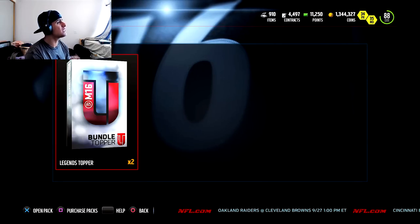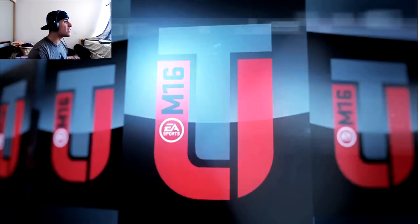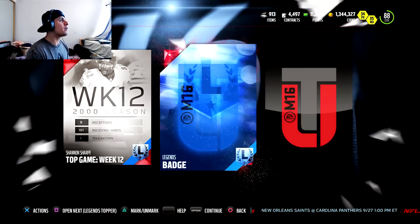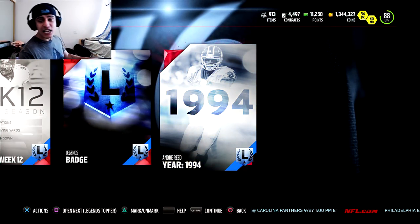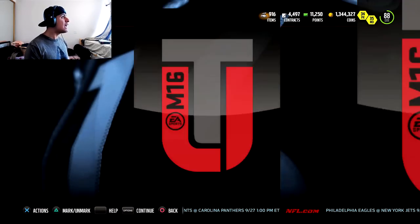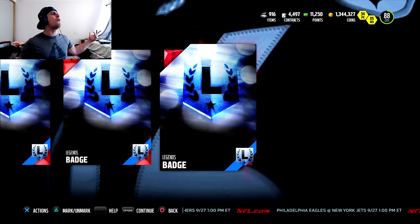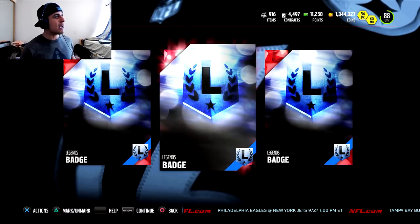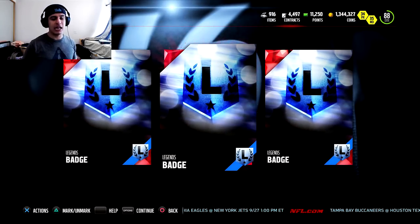Not the best luck opening up those X-Factor packs, so we're going to jump into these Legend toppers real quick. Hopefully we can get some coinage out of here. We get a Shannon Sharp — shout out to my man. Continuing forward, we get a Legends badge and an Andre Reid collectible. So we get one of Andre Reid's collectibles — this is huge. The next Legend topper only gets us Legend badges — what the hell, EA? Legend badges don't go for more than 10K, especially when the market is oversaturated with them.